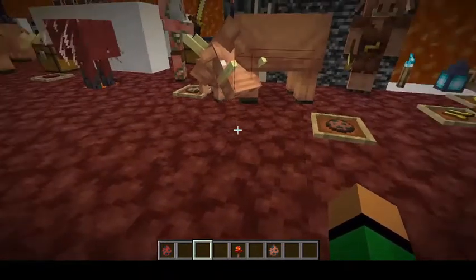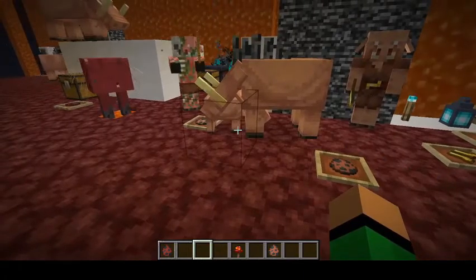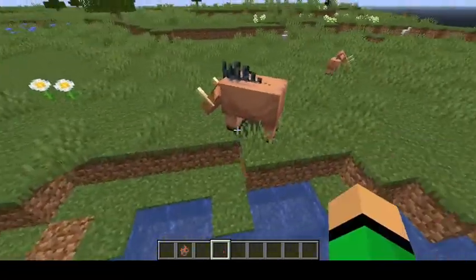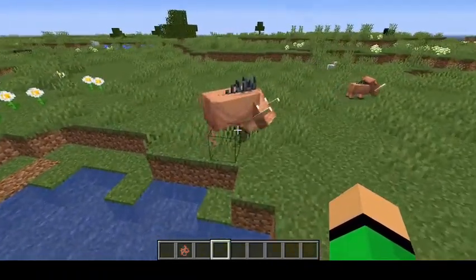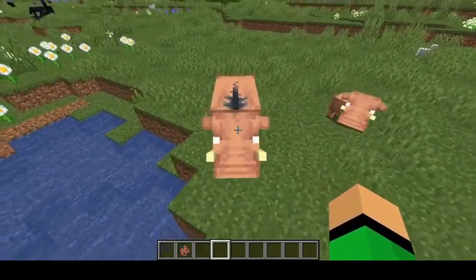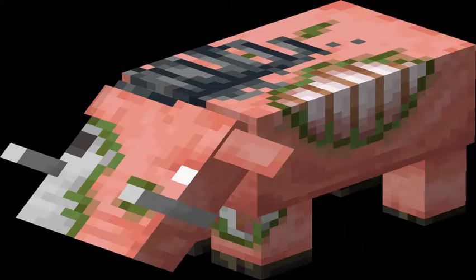When you take Hoglins into the Overworld, no matter how you get them there, they will start shaking and turn into a Zombified Hoglin. The Zombified Hoglin is unlike any other mob — it will attack anything in sight. The baby Zoglin attacked the Hoglin before it even zombified. They will attack everything, which might actually be good for farms.